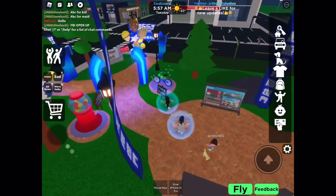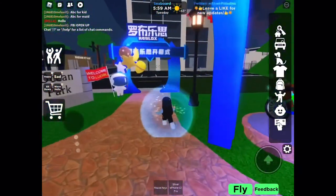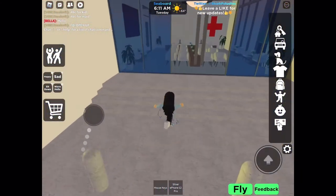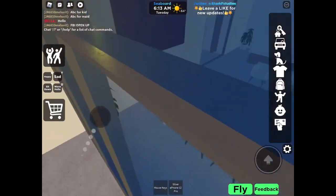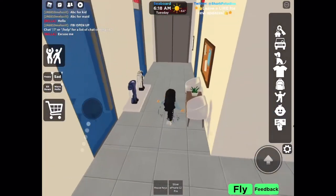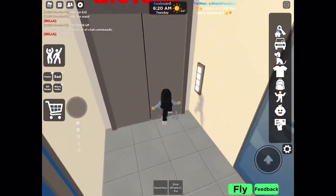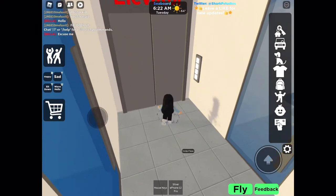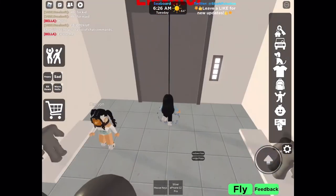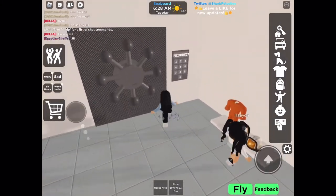Okay, top floor of the hospital, let's go. Where are you? Coming. I'm going to go to the top floor. How do you go to the top floor? Go to the elevator. Oh, this elevator? Okay.